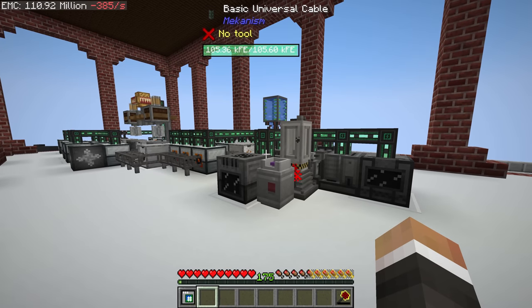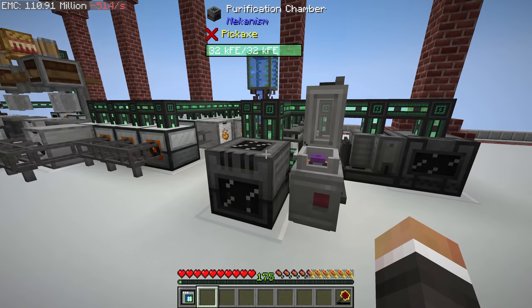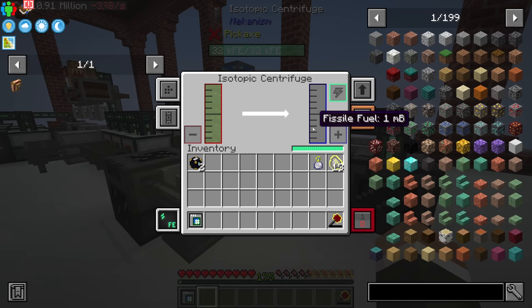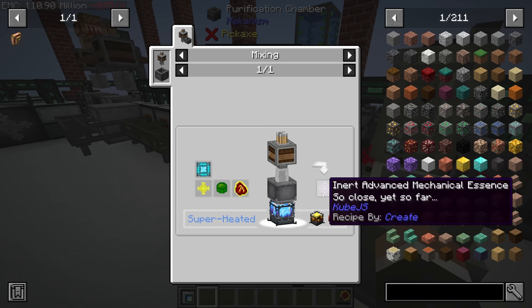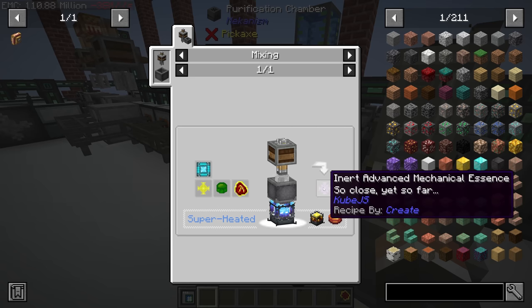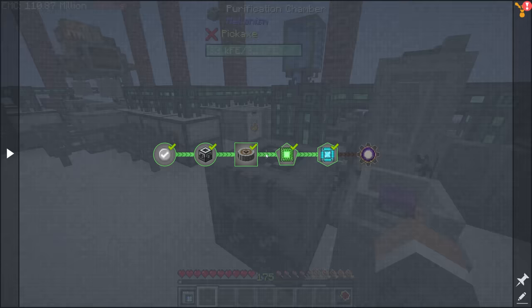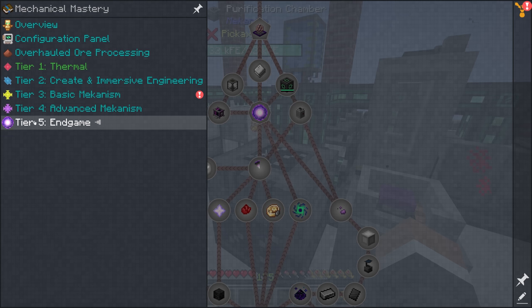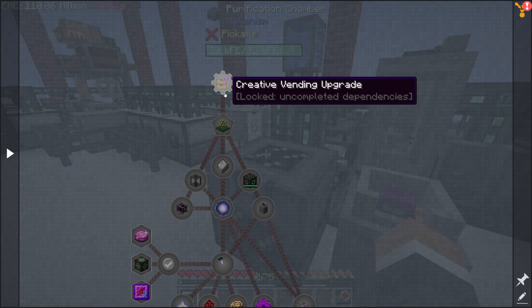In the last stream we were working on setting up this array of mechanism machines to produce fissile fuel, which we're combining with fluorite dust to make fissile fuel pellets. These are required to make the next tier of mechanical essence — the advanced mechanical essence. Hopefully by the end of today's stream we'll have that fully automated and be generating more EMC than ever before.